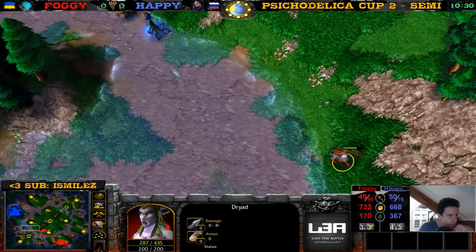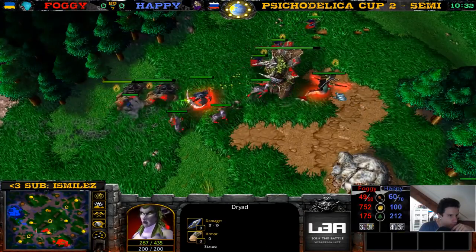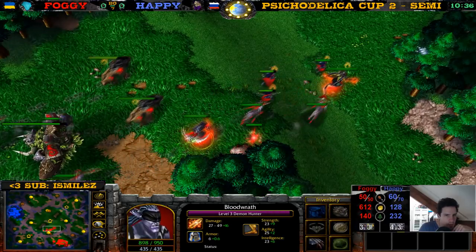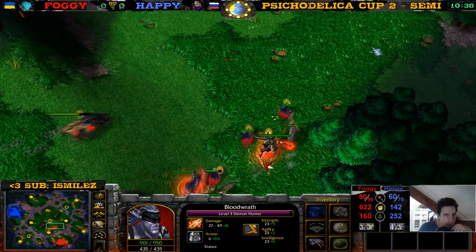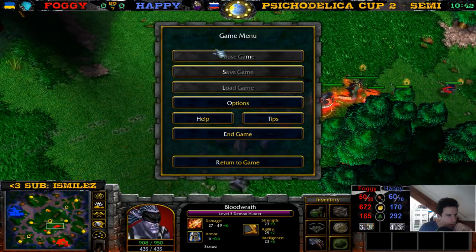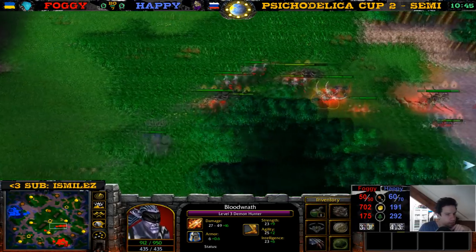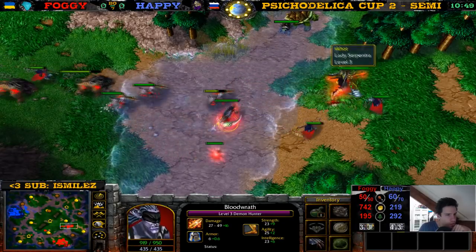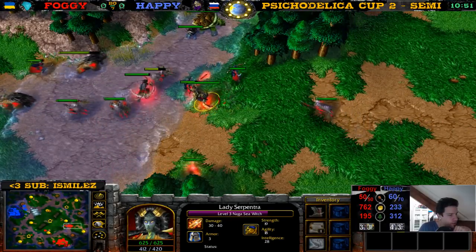What can she do? Nothing. Pass the game to get some water, Choco. I can't. Demon Hunter is so close to level four, Naga pretty close as well.